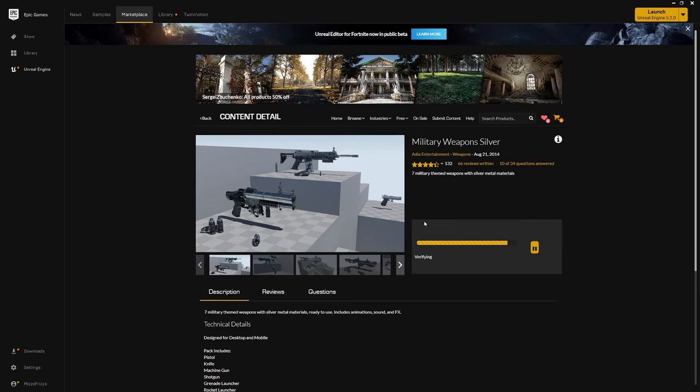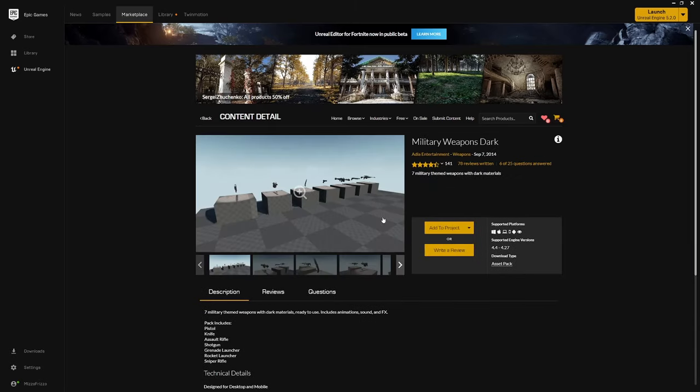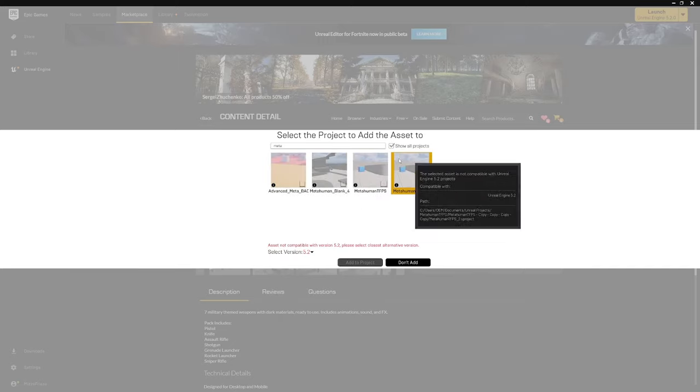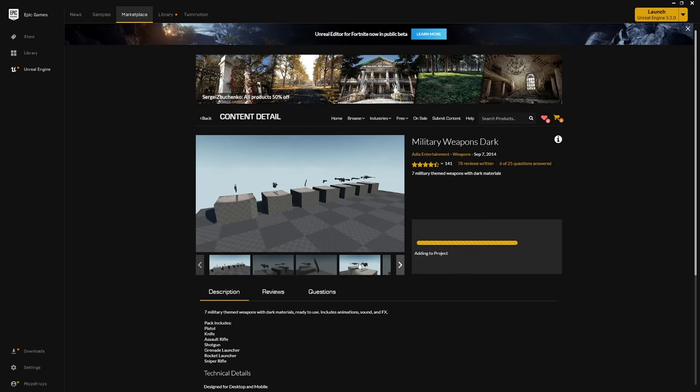This should download and add to the project. Head on over to the other pack — Military Weapons Dark — add to library and then add to project. Show all projects, find the project you want to add it to, change the selected version to 4.27 and add to project. It'll download and add, and now you can head on over to the editor.